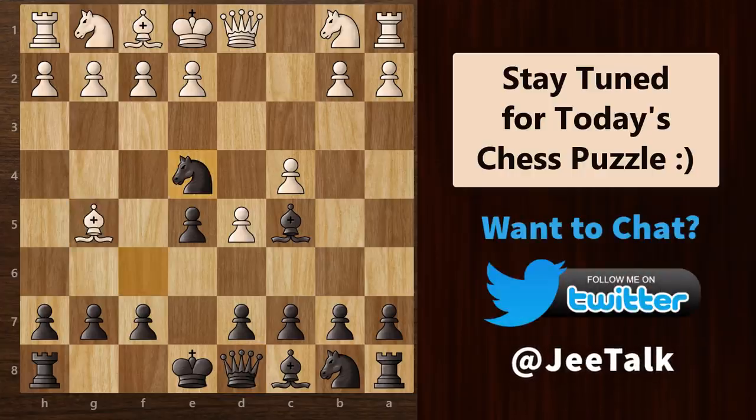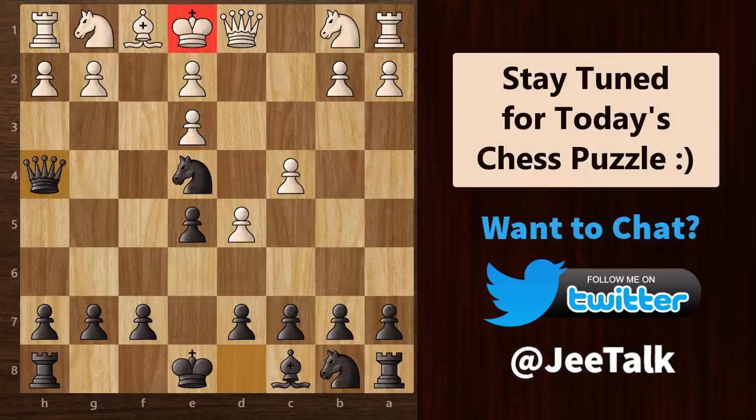Going back, even if he recognizes this checkmate threat, he is still in big trouble — he has to prevent this mate and at the same time save his bishop. So he might come up with something like bishop to e3. But after bishop takes, pawn takes back, queen h4 check, white plays pawn to g3 — the only legal move. We can then simply take this pawn with our knight. The pawn can't take because of the pin. So all in all, you are in a very superior position. White's king is out in the open and you have so many attacking options — you should easily win from here.